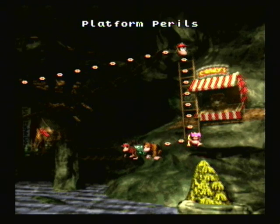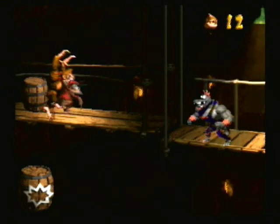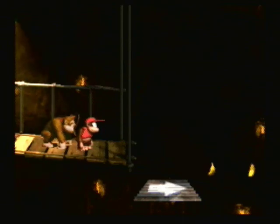Okay guys, would you believe me if I said this is the very last level of the game? Well, it is, so let's go to Platform Perils — not to be confused with the Mario Party minigame. Right off the bat, as you can see, there is a bonus barrel right there. Now you're probably wondering how the hell are we supposed to get that? Well, you have to be kind of creative. Right after this platform, immediately drop off to the left, and then you'll find a platform that'll take you all the way over here. And that is how you get that bonus barrel.